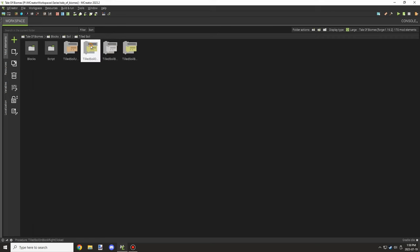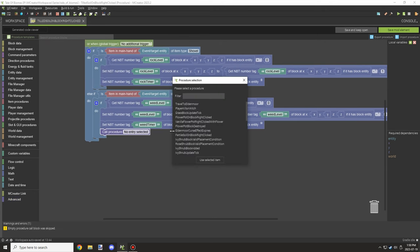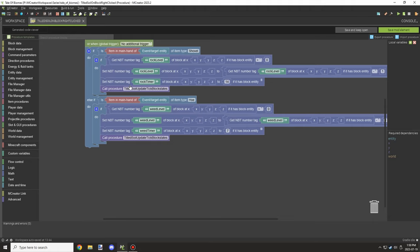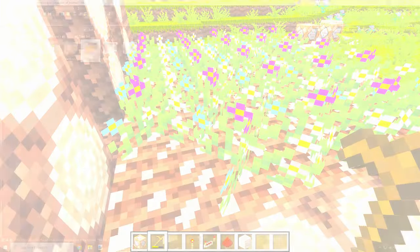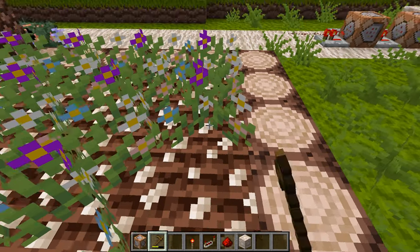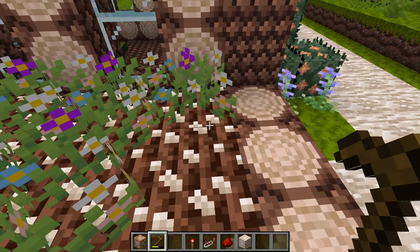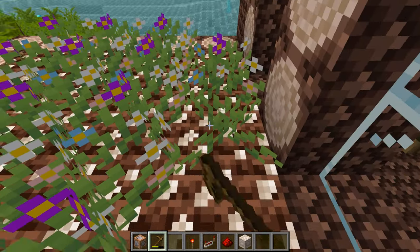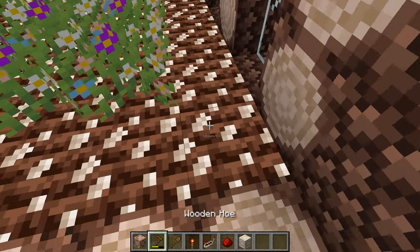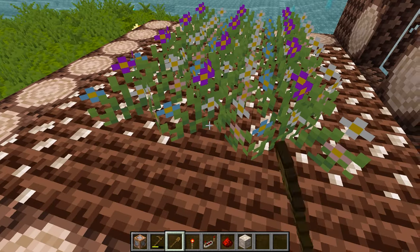Going back into the script — tilled soil — I forgot to update the block state when doing this. So we need to remove those block states so they reset. Now that's done, we can test: you can see that right clicking the soil removes each block state, and using a shovel lowers the rock count. That's working in order.